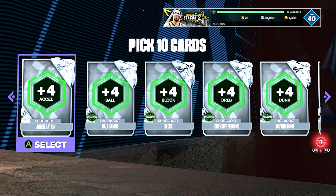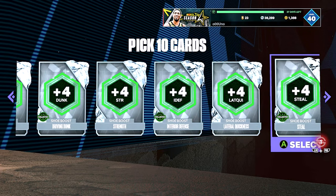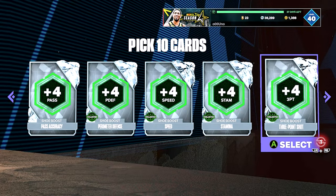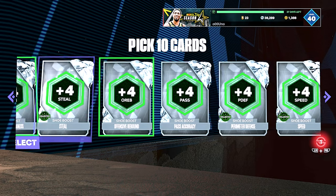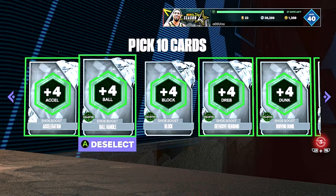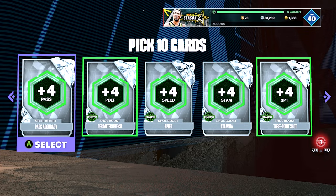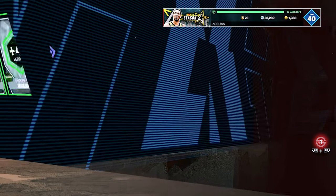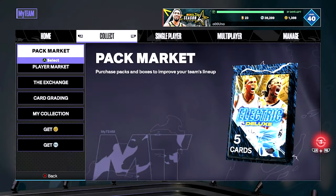We got this badge option pack though. What we need out of here — we need an acceleration boost, we would like a ball handle boost, we would definitely like a strength boost. Let's get a lateral quickness, let's get a driving dunk. We'll take a three pointer. We get to pick 10 attributes. We'll take offense and defense rebounding, and a strength. Let me get that defense rebounding. Maybe we can take a perimeter defense — we want a perimeter defense out here. Let's take the block. That's a pretty good lineup. I needed the acceleration — definitely.